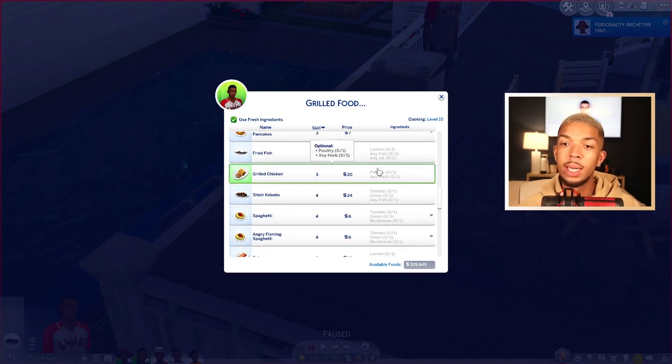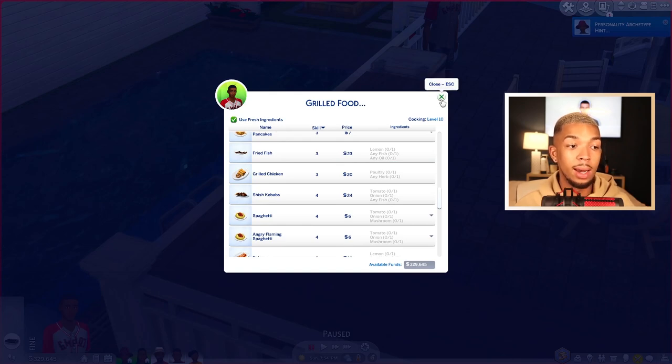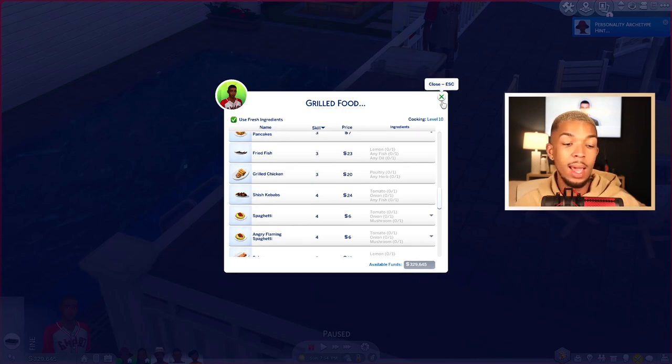You get spaghetti, mac and cheese, chili, cioppino, French toast, egg toast, grilled cheese sandwich, fish and chips, blackened bass, pancakes, omelet, chicken, stir fry, scrambled eggs, pan fried tilapia, fish tacos, and gummy bear pancakes. So you can cook a lot of the normal stove recipes on the grill now, which is really awesome, and it looks really seamless in your outdoor grill setup.